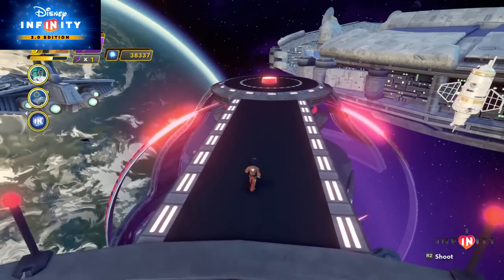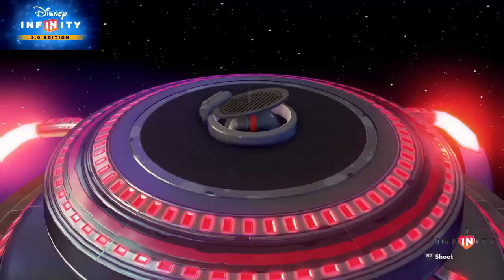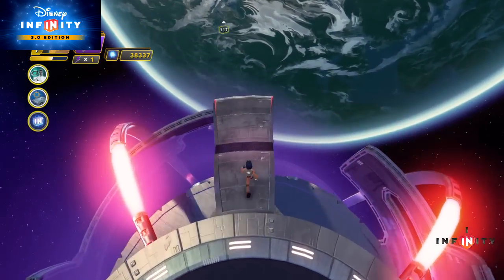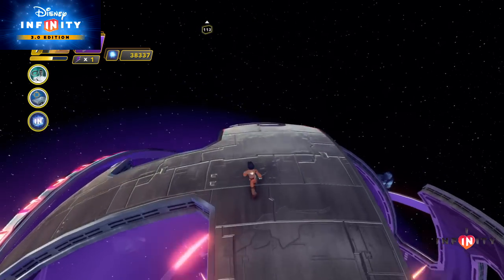After landing, run straight ahead and jump on the button. This will activate a holocron and a timer. Turn left to face the bridge and then move straight from there and you will come to the holocron shortly. Grab it before the time runs out or you will have to make the run again. Fortunately there is plenty of time so there is some room for error.